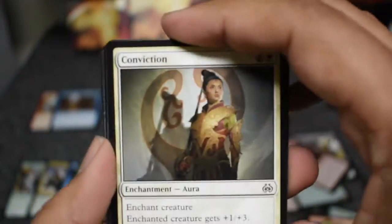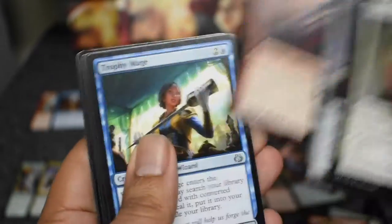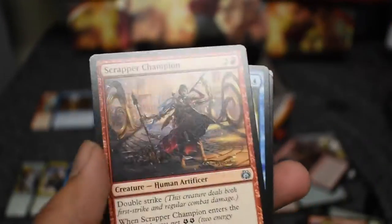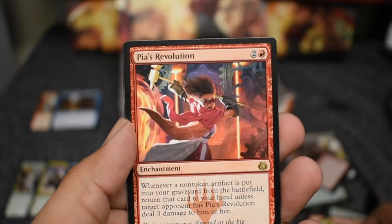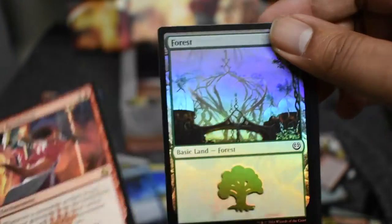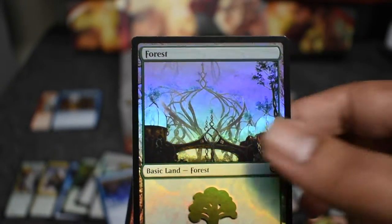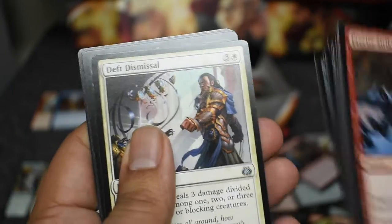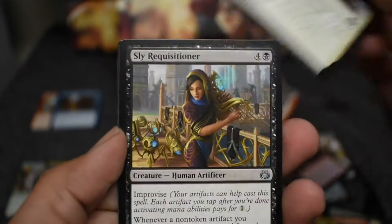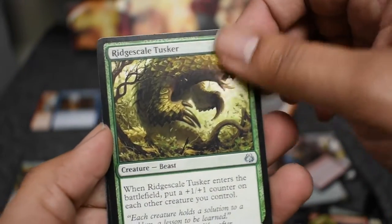Going as fast as I can — I want to make these videos a little bit faster. Scrapper Champion, Trophy Mage, Foray, and here's the Revolutionary and a foil land — these are beautiful foil lands. You know what, let's get a foil Fatal Push, let's get another Fatal Push at least. Dismissal, Sly Tusker, Dark — that's not how you do it.